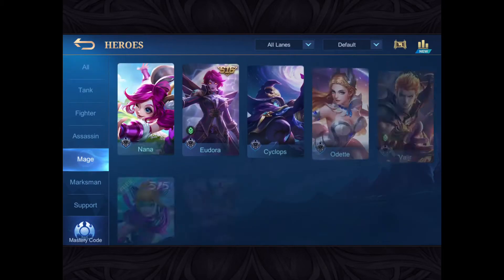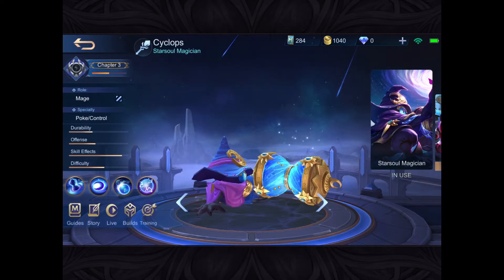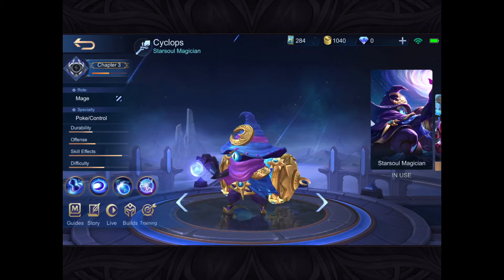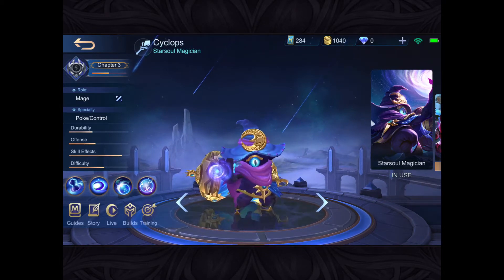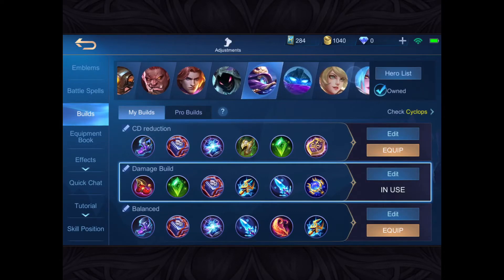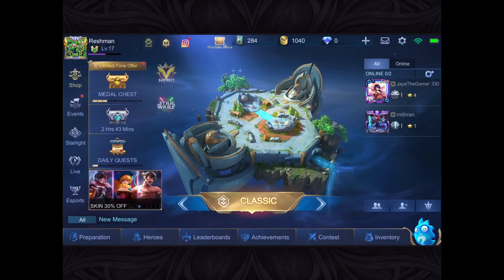I chose Cyclops for a few reasons. One, his passive allows me to spam his skills. Number two, I do have a cooldown reduction build for him. And number three, his passive doesn't require basic attacks to activate — basically, whenever you use a skill and it hits someone, it decreases the cooldown time by 0.5 seconds. Let me show you the cooldown build — ignore the guardian hammer, I just took off lightning trench, I'll put that back later.